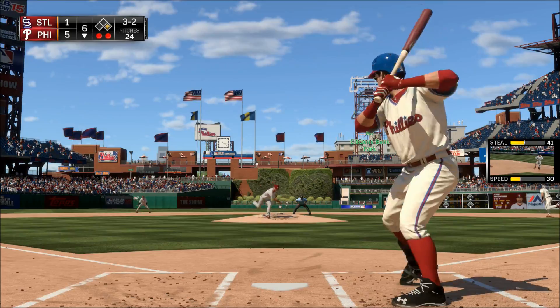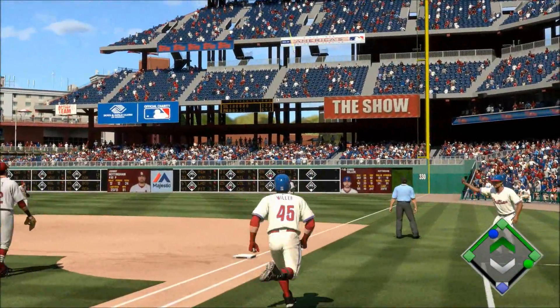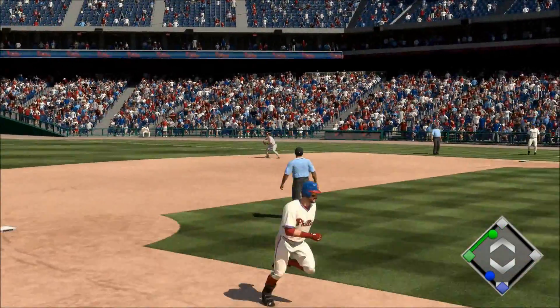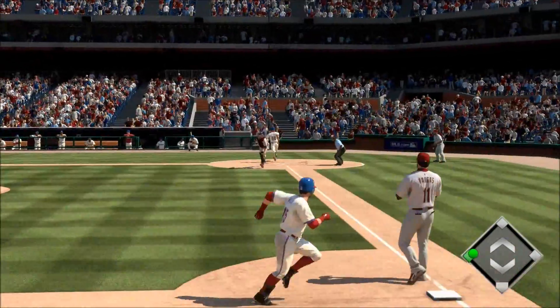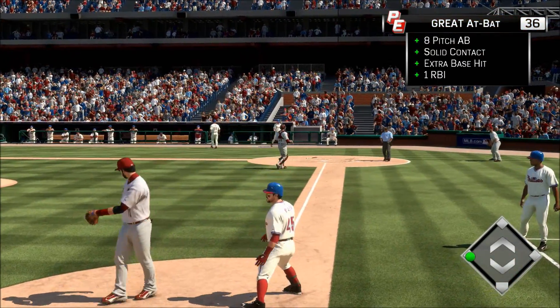Once again a 3-2 — he's waiting on the breaking ball there and sends it to deep right field, but that'll be off the right field wall. Around third and being waved on home — a relay to the plate, and that'll play run number six. It's now a six-to-one ball game.